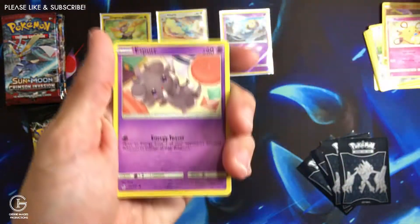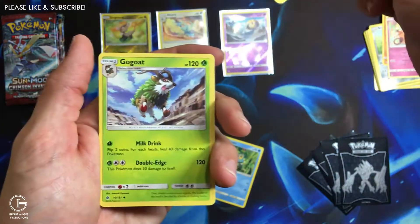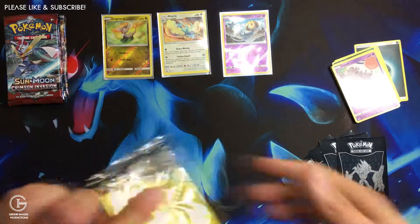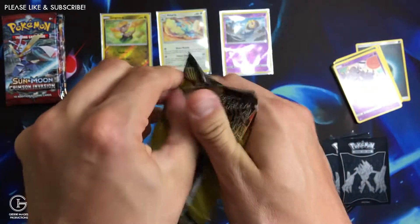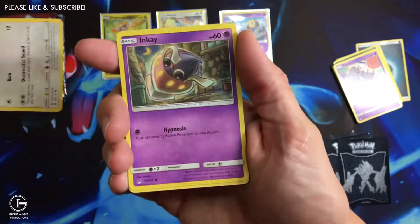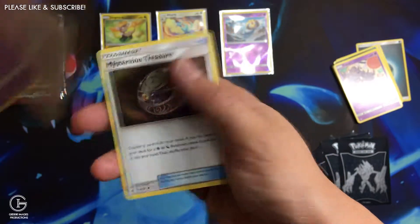We got a Froakie, Esper, common, and a Gugu. Alright, we got a Noibat, an NK, common, and a Mysterious Treasurer.